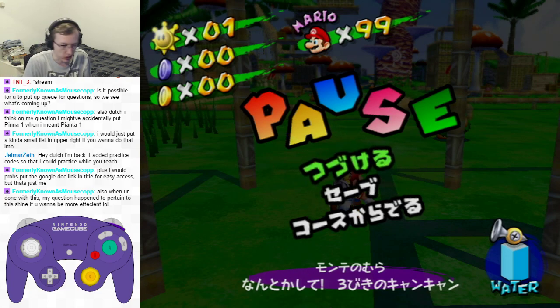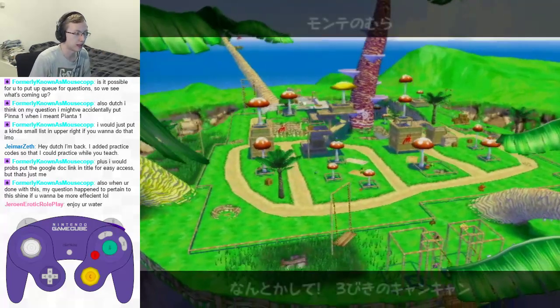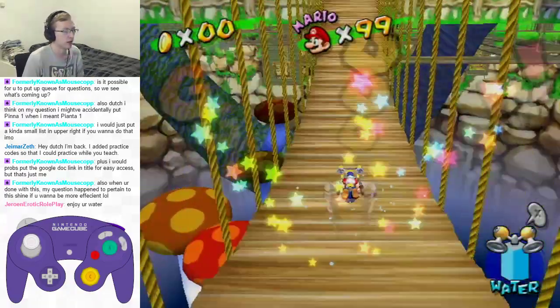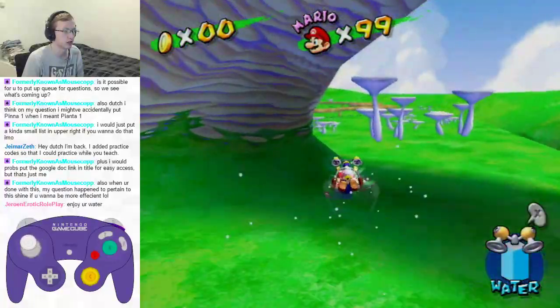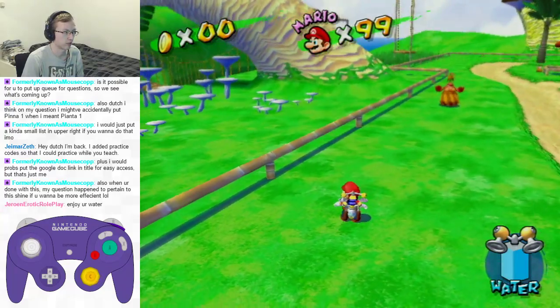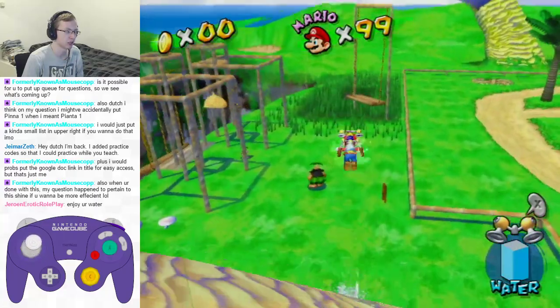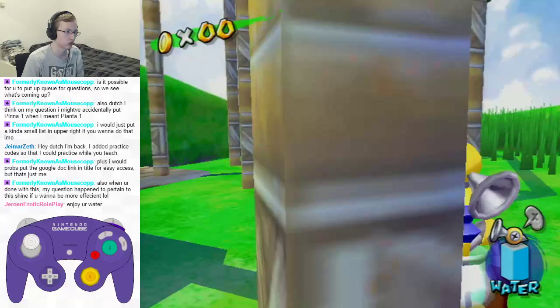Pianta 4 is unique because you want to do the movement under the tree. Here you do the double jump and then a dive, and then you go over there for the optimal movement. Those are the normal bridge water slides — those are the easy ones.